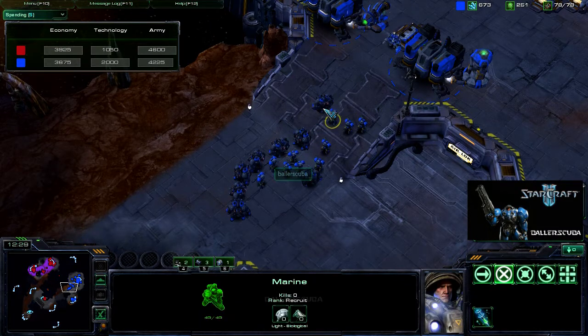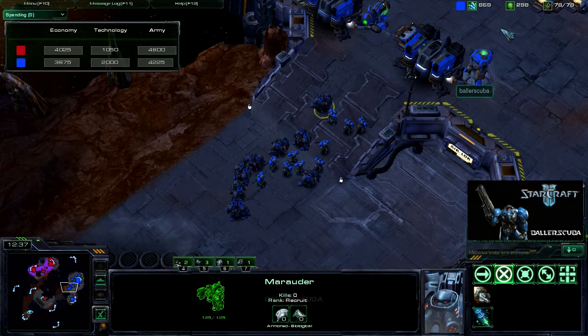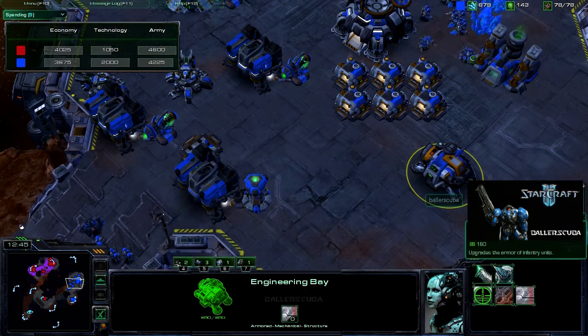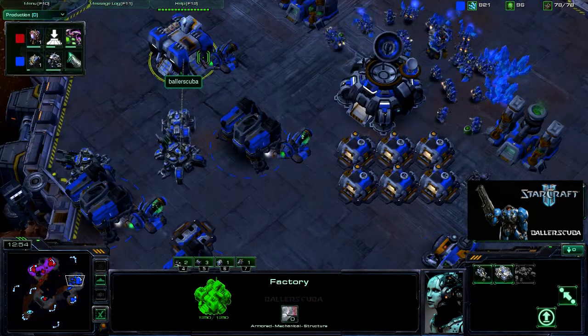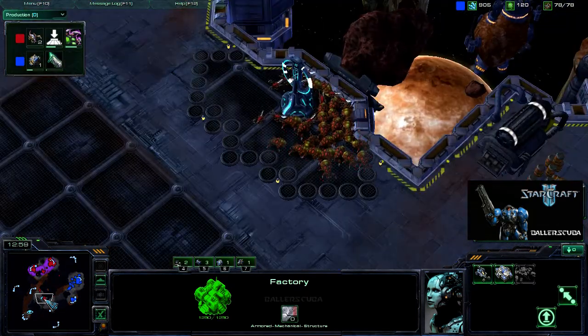These guys don't have 1-1 upgrades, but these guys do have Stimpak. The Marauders do have Concussive Shells. No Combat Shield yet — nothing being researched here. I am slipping because I did go for the early factory, which kind of threw me off my game in terms of the three racks build.